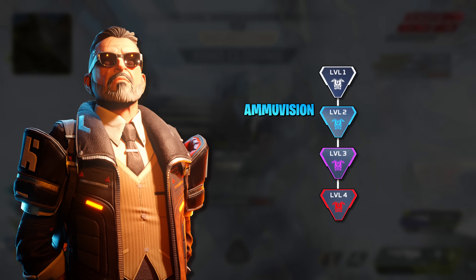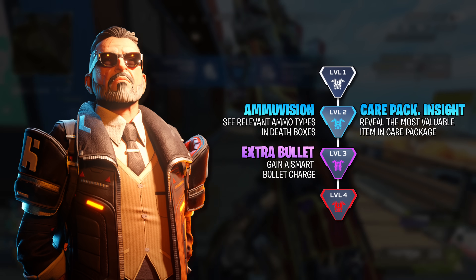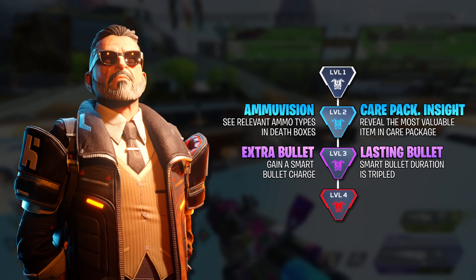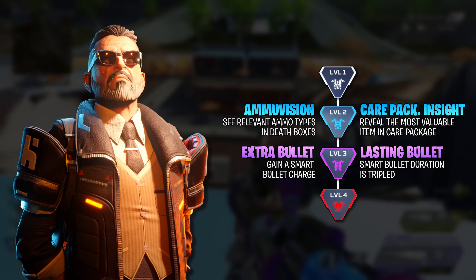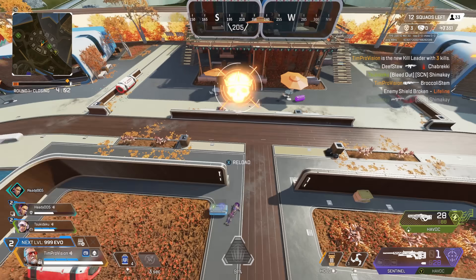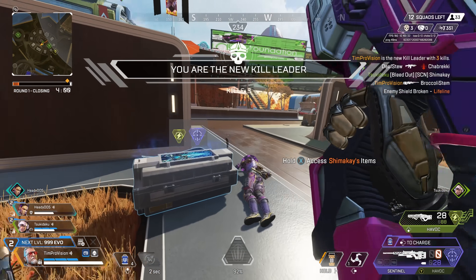The last assault legend is Ballistic. He is somewhat similar to Ash, where his upgrades might not really transform his kit. Seeing ammo in death boxes and revealing the most valuable item in care packages are both pretty weak. If I had to choose, I would probably go with seeing ammo and death boxes, as this does have the ability to speed things up just a little bit.